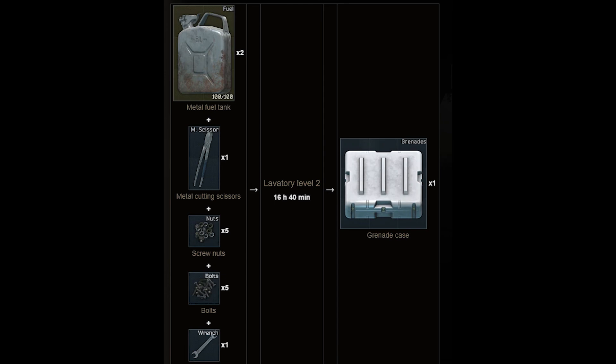There's also another way — you can craft a grenade case in the lavatory at level 2, using two metal fuel tanks, one metal cutting scissors, five screw nuts, five bolts, and one wrench.